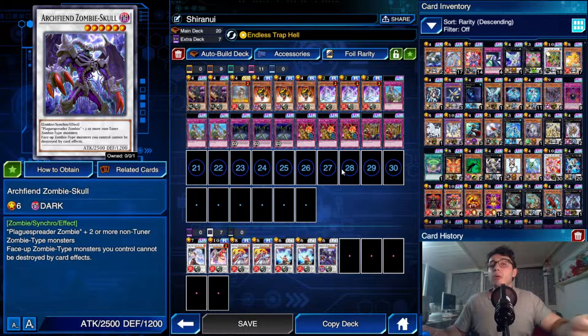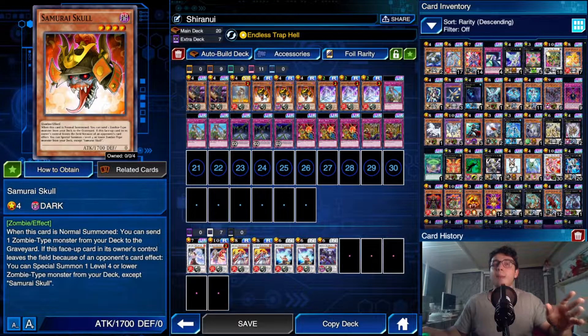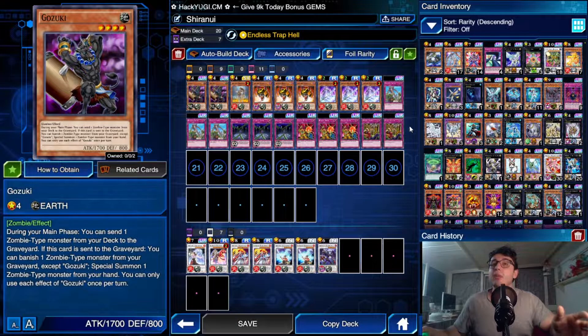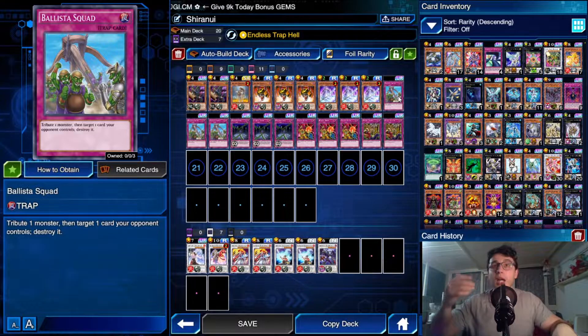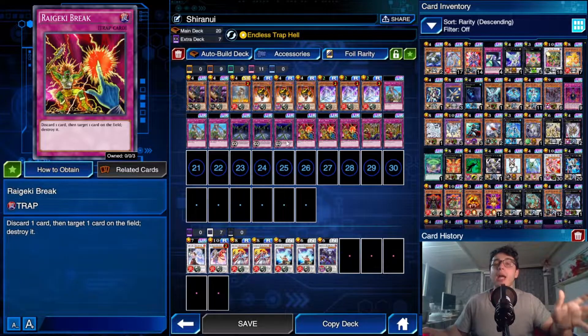The optimized version would use another Gozuki, but I only have two. If you have a third Gozuki, definitely play it with two Samurai Skull — they basically have the same effect, and there are very few situations where you'd use Gozuki's effect twice in a duel. Then we have triple Ballista Squad, one of the characteristic cards of the Shiranui archetype. You want your Shiranui Spectros Word support in the grave, and Ballista Squad is perfect for that — it's a minus one to your opponent, popping a monster, spell, or trap.